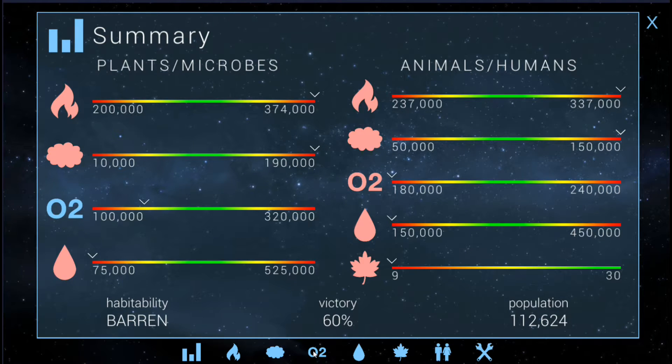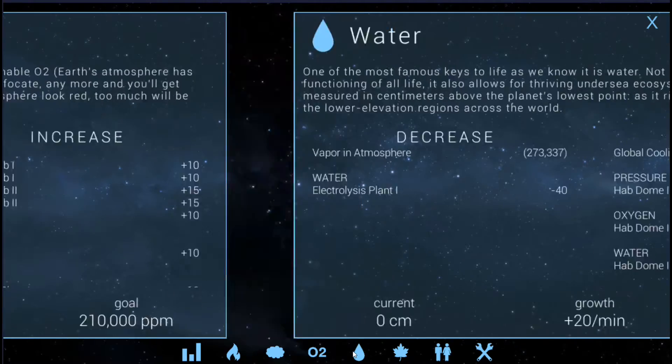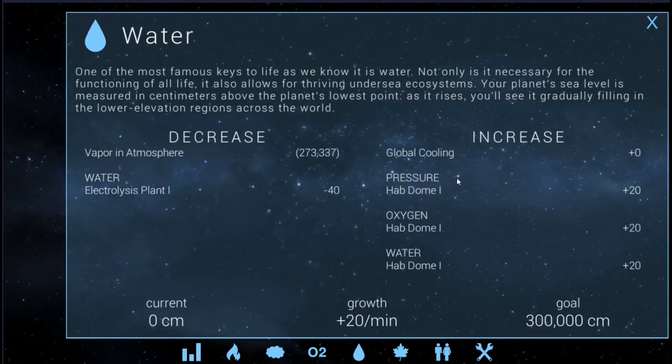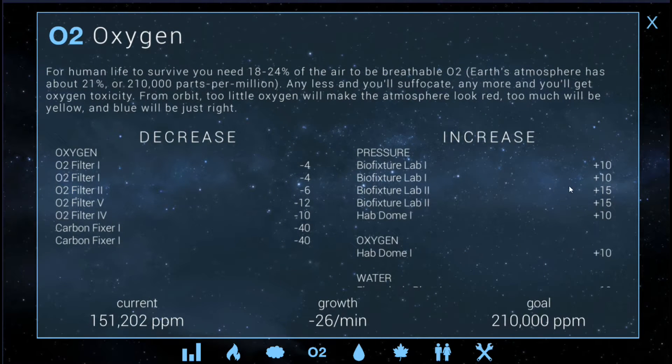But you obviously have to use the big things to try to balance out things like your hab domes, especially if you're going to upgrade stuff. None of this accounts for upgrading yet, and we are going to be upgrading at some point. The hab domes will be upgraded — that'll increase oxygen and increase water. I may upgrade the two bio fixture labs to plus 20, give them a nice round number instead of an odd one, so they're easier to cancel out. So we'll probably add another 10 oxygen there and keep them going. Adding oxygen by upgrading both of these will increase the amount of pressure we're reducing and give us that nice even number we need for the bio fixture lab, so we can properly cancel it out with the O2 filters.